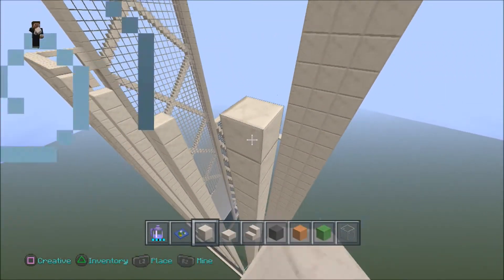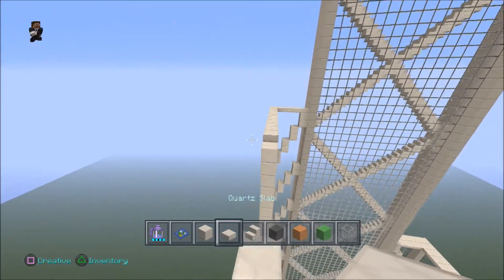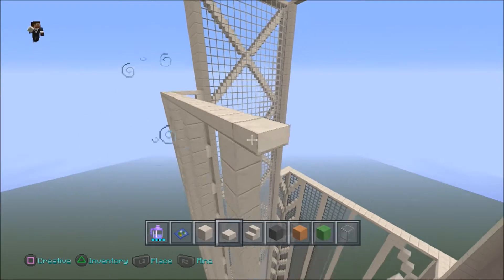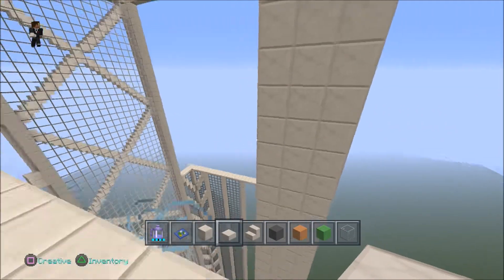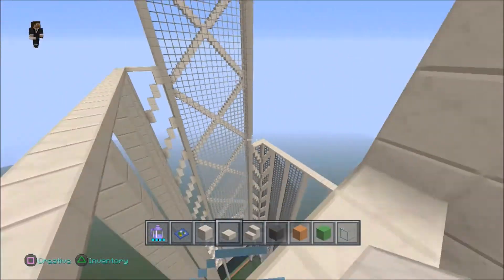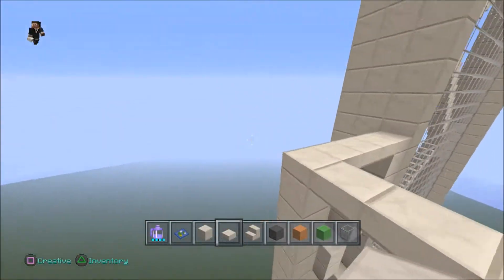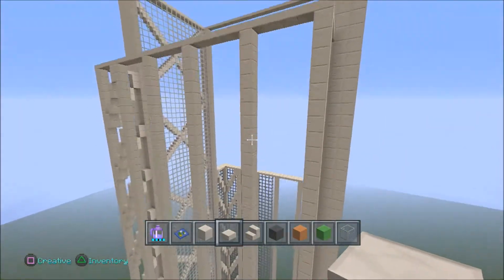With all the pillars you've just built up, just put a slab on them and connect them over to your centre pillars that you had. You did these in the last video, so just connect them up. And look at that — we've almost finished this building. Looking great.